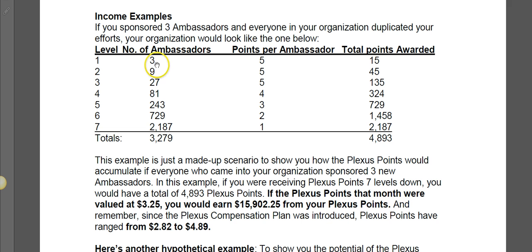Let's look at this hypothetical example. If you were to sign up three ambassadors on level one, and they were to do the same, and the people on level two were to do the same, you would have a total of 39 people in your entire organization. That's 27 people multiplied by 5, which is 135 total points. Based on a dollar value of three dollars per point, that would pay you over $550 a month just for those three levels with 39 people in your organization.